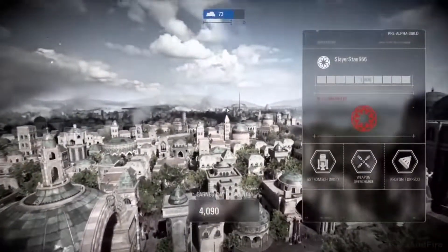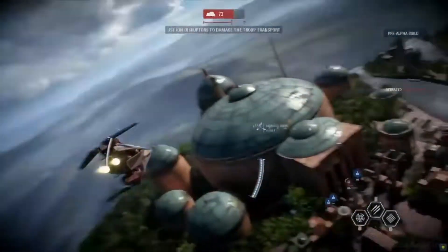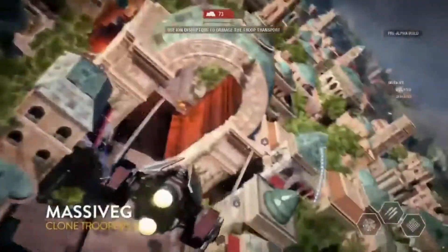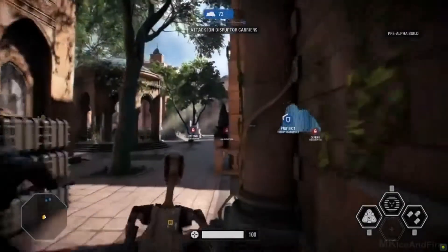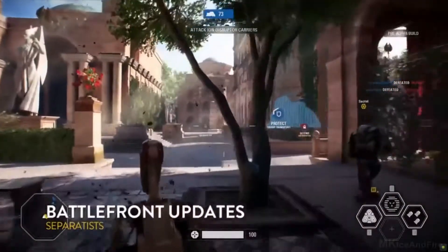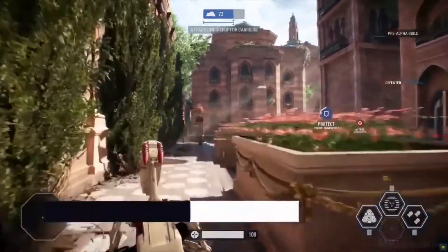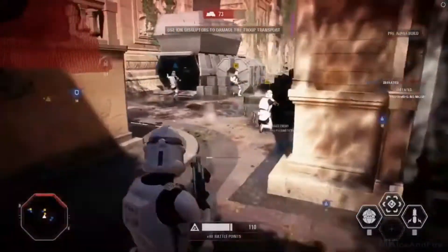Some good dogfighting there. What's great about some of these starfighters is they're accessed through the new battle points system. Instead of finding a pickup token on the map like in the last game, you're now able to — depending on how well you do — earn points continuously via kills, team play assists, or playing the objective, and spend those on a special character, a vehicle, or even a hero.